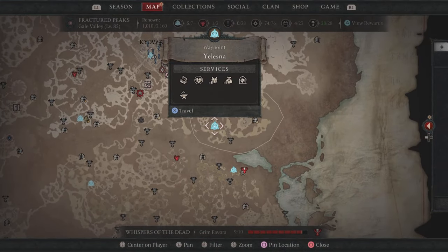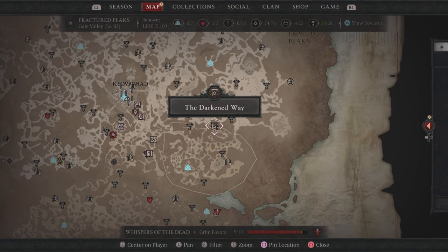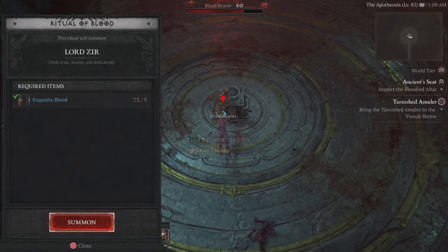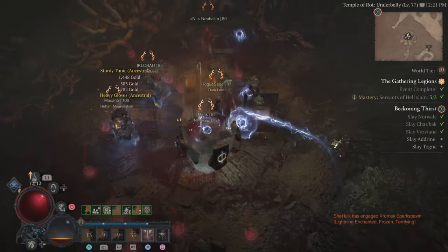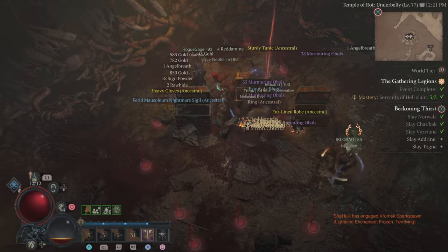One of the new in-game bosses is a large Zeer, who can be summoned at the Darken Way. To get this drop — it's not horrible, though it might take you a few tries. Before you head over there, you're gonna need some Exquisite Blood, which you can get from doing world bosses, Legion events, and just basically playing the game.